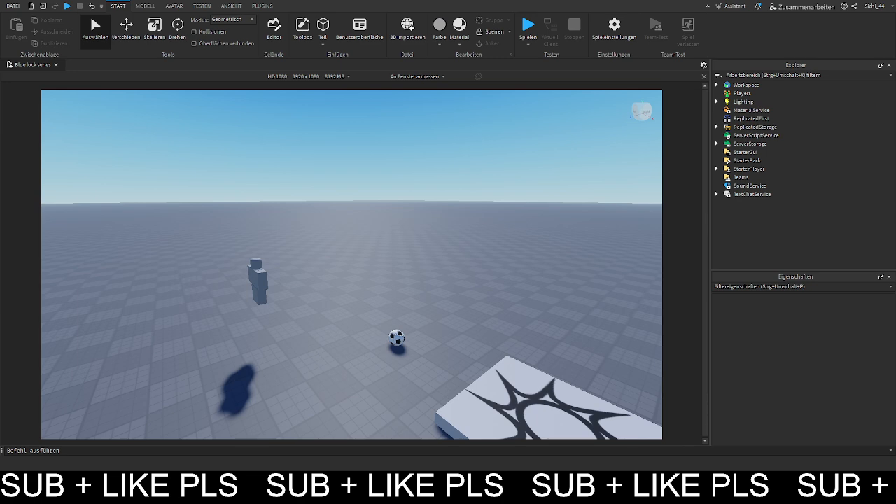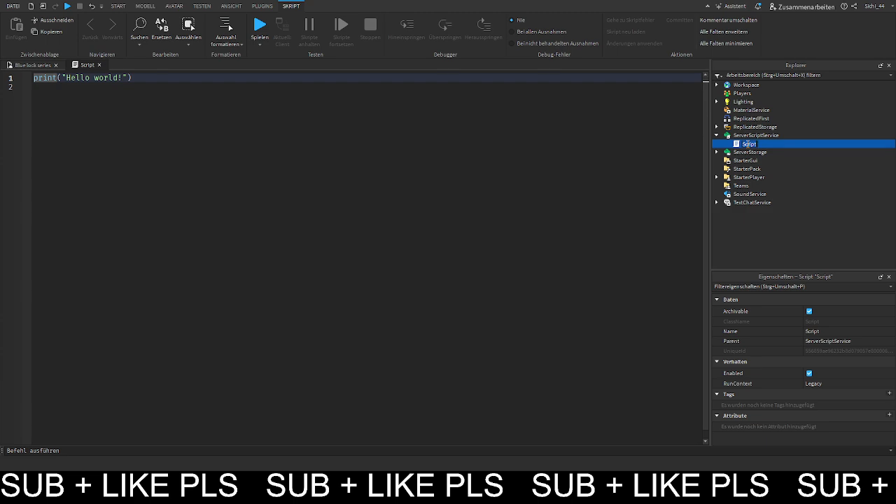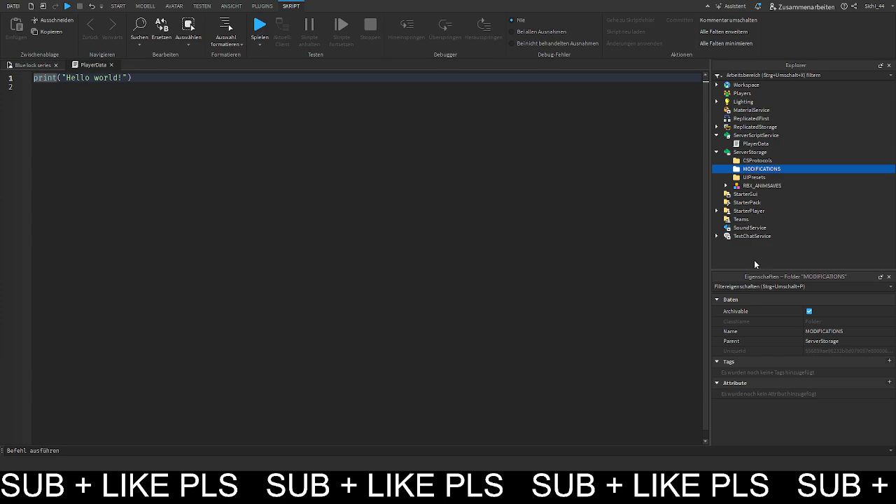First of all we want to add a script to ServerScriptService — we don't have any script in there — and I'll name this one 'PlayerData'. We also want to add a folder to ServerStorage and name it 'Modifications', and then add a few module scripts in there. I'll name one 'Ego', which will hold the traits that you can roll.